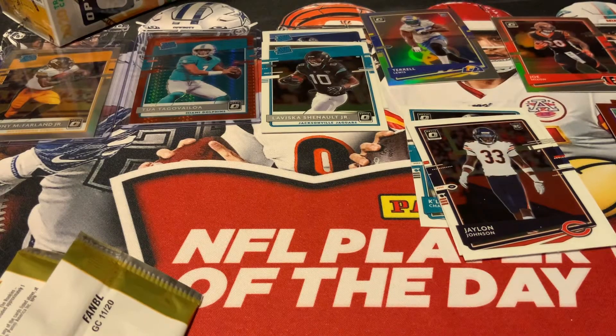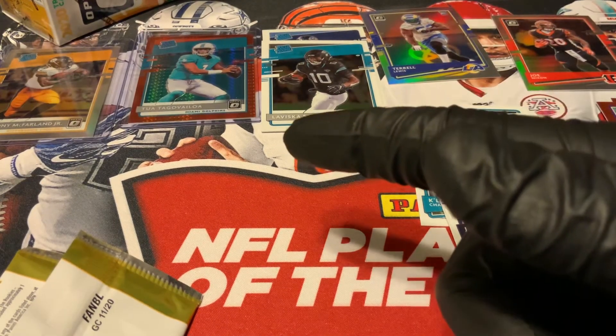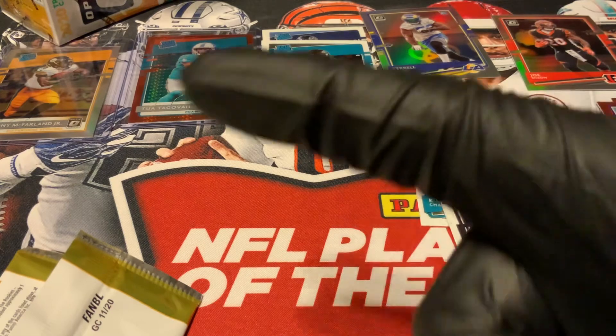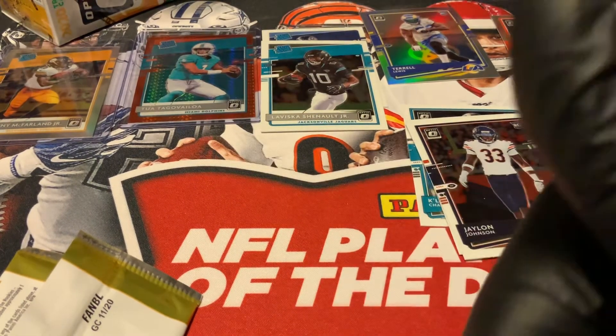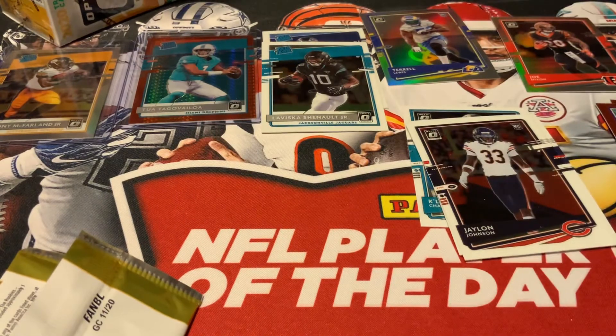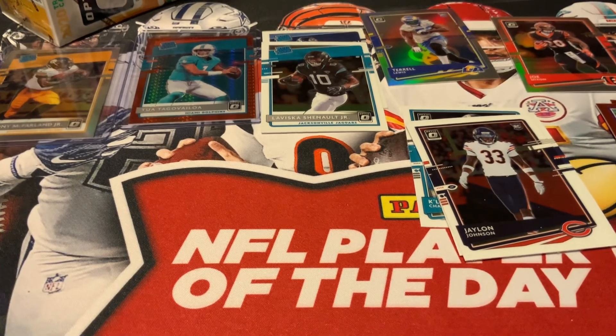So there we go — not bad for a Fanatics Exclusive Blaster Box. Quick little video for you guys, hope you enjoyed it. Tua Tagovailoa Red Hyper Fanatics Exclusive and Anthony McFarlane Jr. Silver Holo — please leave a big thumbs up. And if you haven't subscribed to the channel, please subscribe and hit that bell for notifications. Thanks for watching, guys. Have a great rest of your day or evening. We'll see you next time.